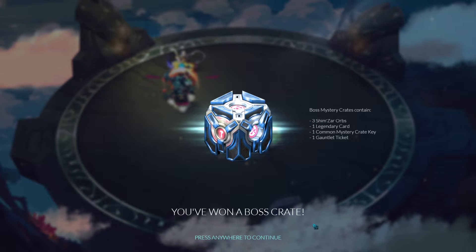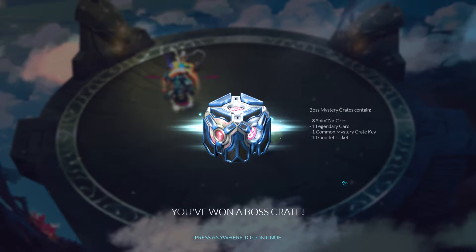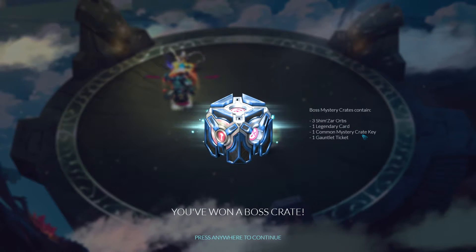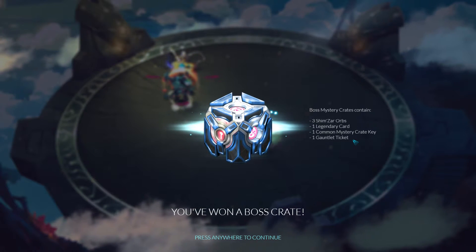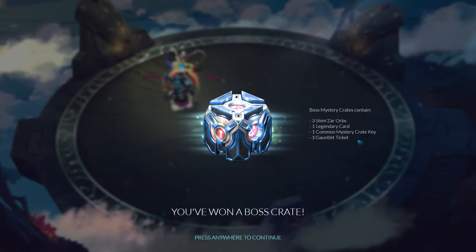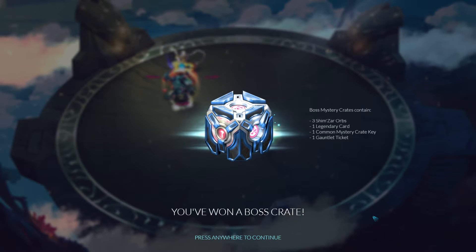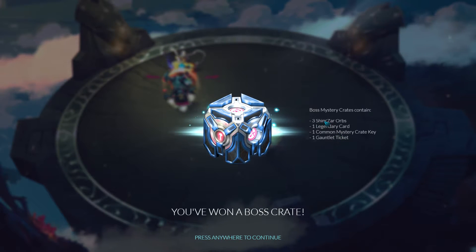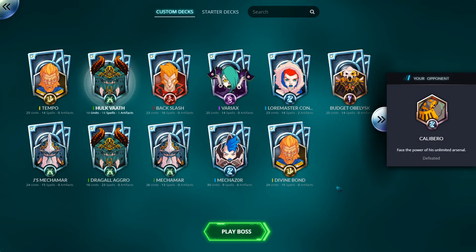You get a boss crate for 48 hours. Unfortunately you've got to buy the key for this — it's $5 for that, but there's quite a bit of stuff in there. The common crate key gives you access to a prismatic card and some sort of aesthetic thing — a random skin or legendary. The Gauntlet Ticket is quite good, that's normally $2. The orbs work out to about $2-3. But you've still got to buy it, which is kind of annoying.